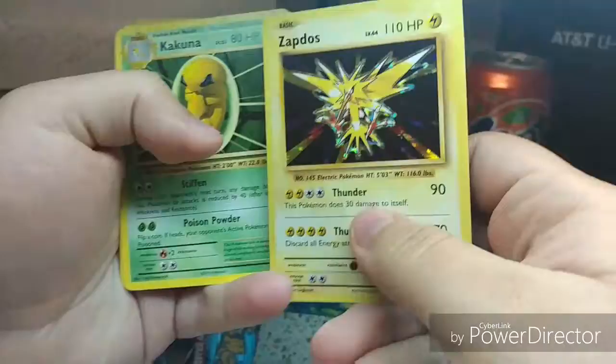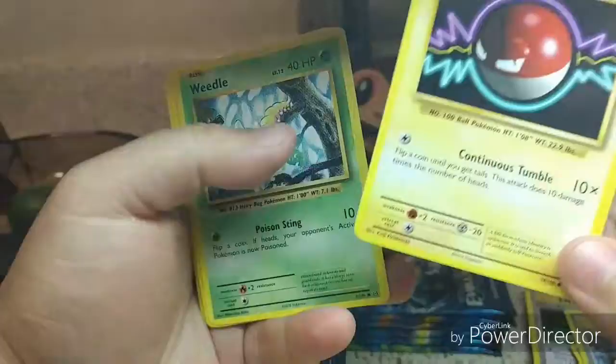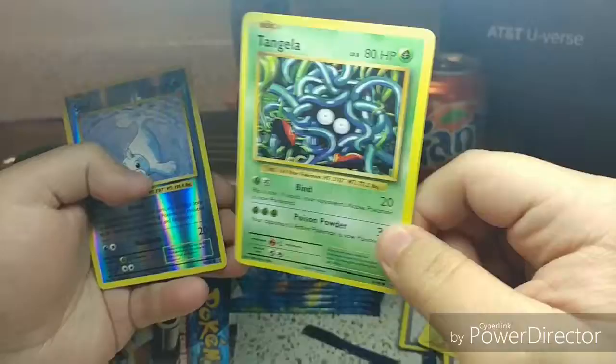The code for you guys. We got a Zapdos — oh, we got a Zapdos! We got a Kakuna, a Charizard Spirit Link, Energy, Poliwag, Voltorb, Weedle, Rattata, Tangela, and a Seal.